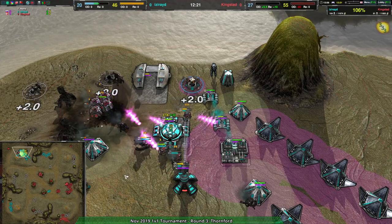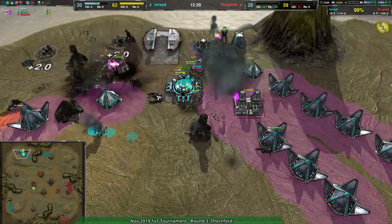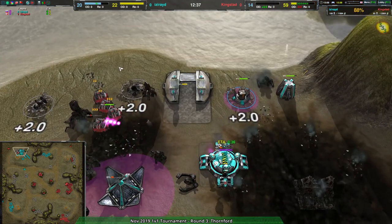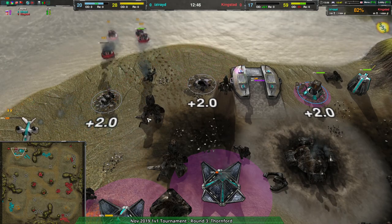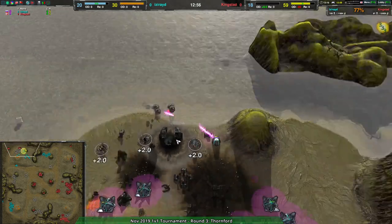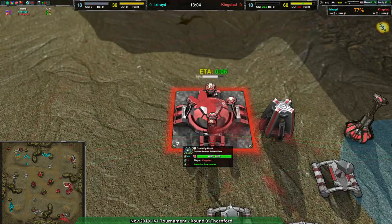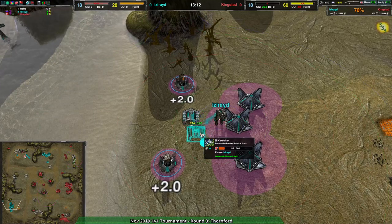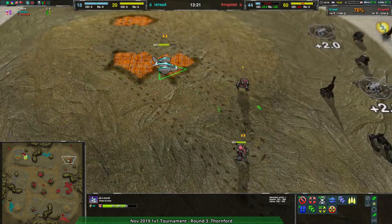Iseride comes with Locusts over the side of the map and very effectively wipes out Kingstead's base. Kingstead is put in an interesting position because they have a fairly strong economy and can rebuild quite quickly. This is essentially a base trade play coming from Kingstead, who looks to have the upper hand here. The Locusts are definitely causing problems but Kingstead manages to take out everything. As Kingstead rebuilds, they get the gunship plant up. In Iseride's base the Boys wipe out the fusion reactor and take out the gunship plant - the hovercraft platform will not last. Iseride's commander retreats south and gets a caretaker up, seemingly trying to rebuild.